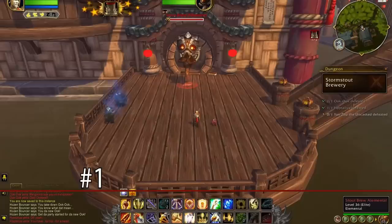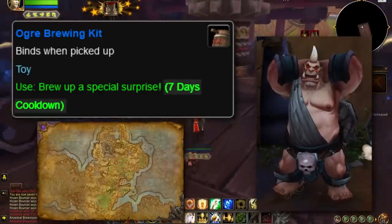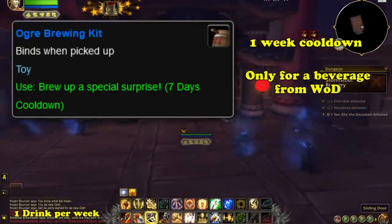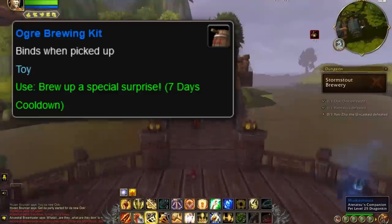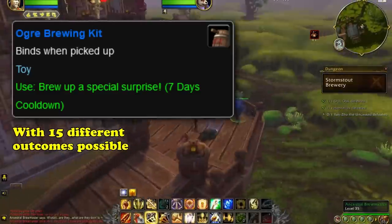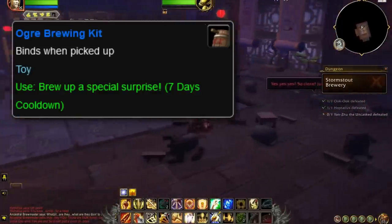And finally, at number 1, we have the Ogre Brewing Kit toy. This toy drops from an Ogre mob named Stomper Kreego in Gorgrond, and this toy has the longest cooldown in the game — an entire week. It's unknown why this toy has such a long cooldown, and the toy itself doesn't really do anything remarkable. Not only is the cooldown a week long, but all it does is give the player an alcoholic beverage from Warlords of Draenor. It also costs several reagents, making it one of the few toys that needs items in the player's inventory to function. To use the Ogre Brewing Kit, the player needs five Gorgrond Mineral Water, one High Malted Hops, one Mild Spice, and one Barley. In total, there are 15 different alcoholic beverages that can be fermented — however, many of these beverages can be bought from vendors anyway, further reducing whatever usefulness this toy had.